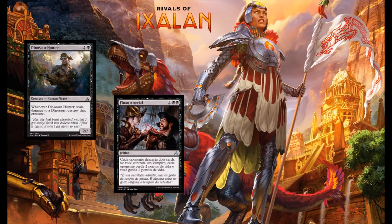Next up we have Arterial Flow — black, black, and colorless at sorcery speed. Each opponent discards 2 cards, and if you control a vampire, they lose 2 life and you gain 2 life. This card is designed to weaken the hand of grindier, more controlling decks. I actually like it if you're playing 2-Headed Giant or Commander because this is going to punish each of your opponents.